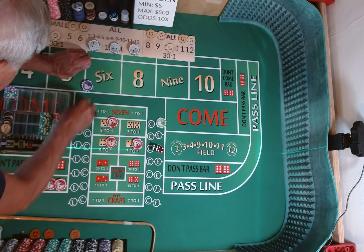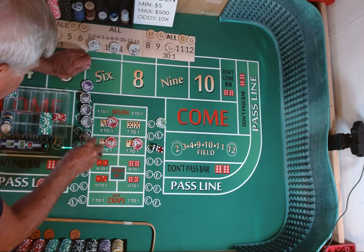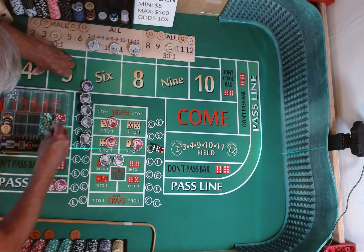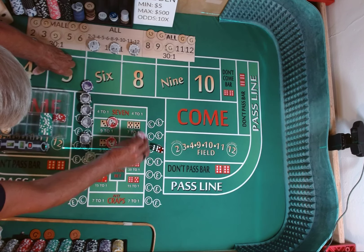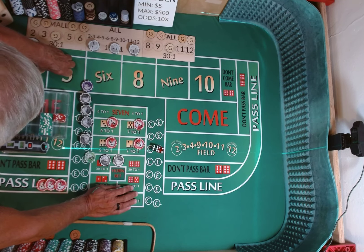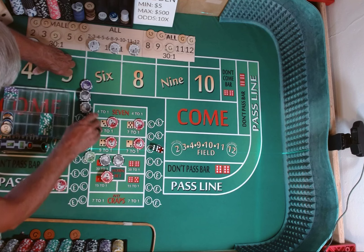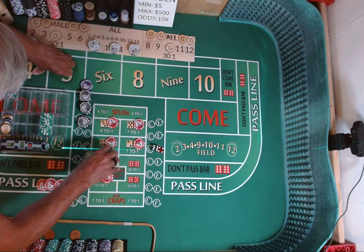Make sure we have our $2,800 starting bankroll — which we know we do, but we just want to put it back in the rack. Take our Hard 4, take $5 off the Hard 4, put it on the Hard 10. We have $2,800 right there.